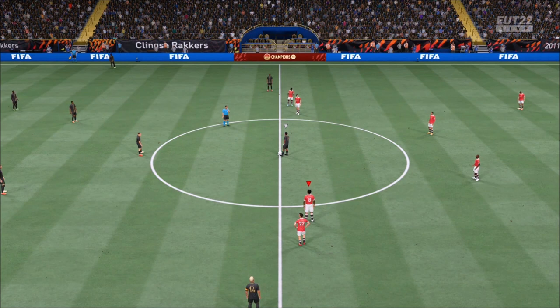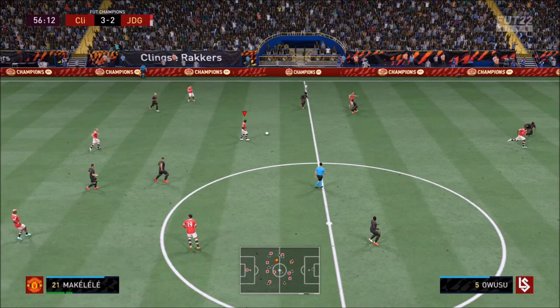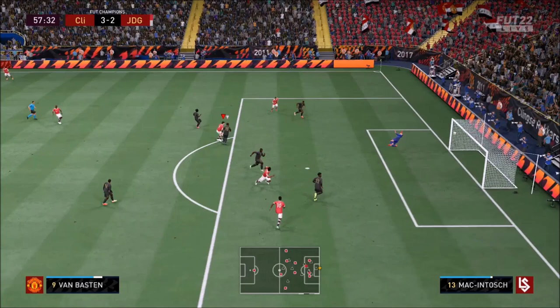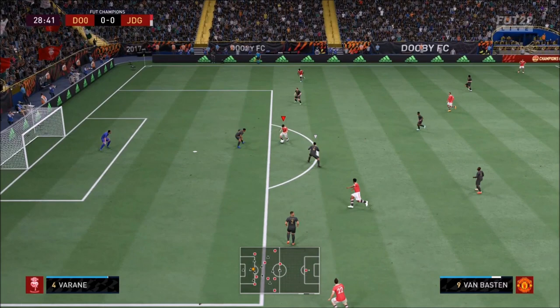Of course there are downsides to this card. It's easy for me to sit here and talk about amazing things, and I do think Marco van Basten is amazing. However, at times he feels a little bit clunky because of the height. The four star skills is getting close to a must at this stage. After Team of the Year, people will hold some tremendous cards, and I'm not sure how good he'll be then. There are so many overpowered center backs right now and skills are quite important.